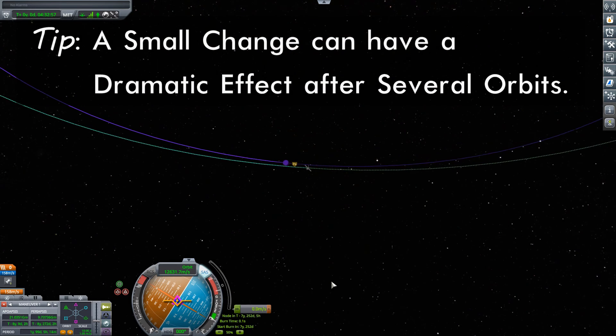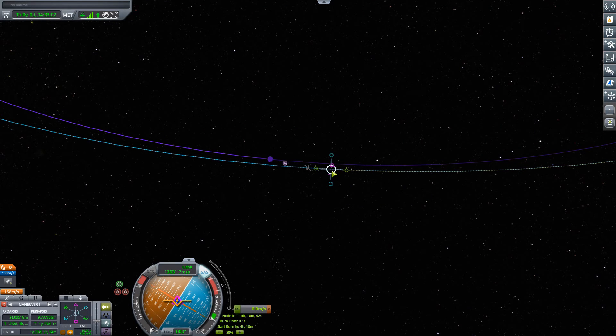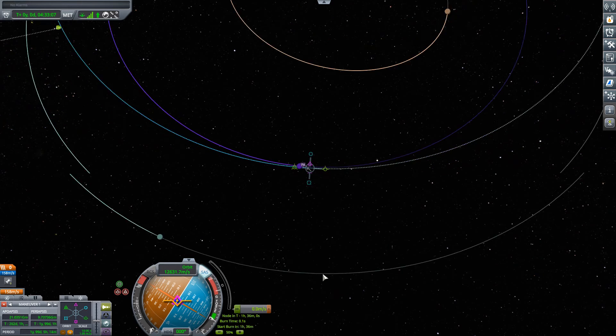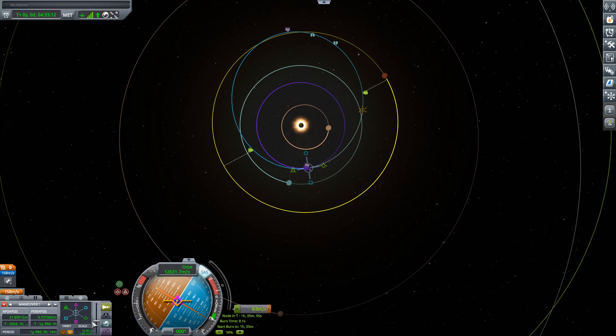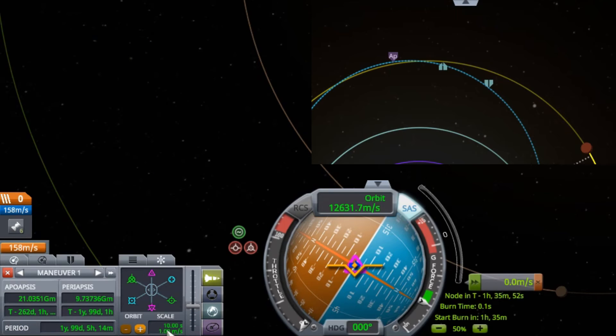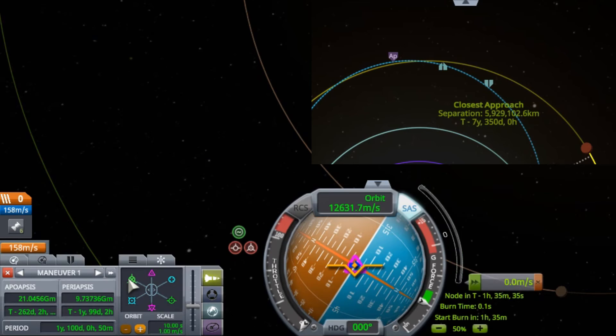So I'm going to come down here and put a maneuver just ahead of us — about four hours ahead, we can even tweak it so it's about an hour and a half ahead of us. On these timescales, that's pretty much right now. And what I want to show you is how just a tiny change here — the scale is set to one meter per second — makes a significant difference. Let's select so we can see our actual distances and our separation. Let's add some prograde to this. I can see that's making it worse. But notice that one meter per second prograde made a significant difference. Let's go retrograde and see if we can manipulate this.